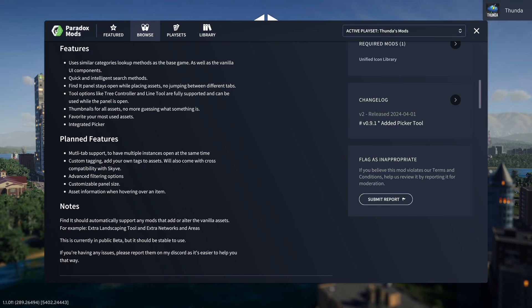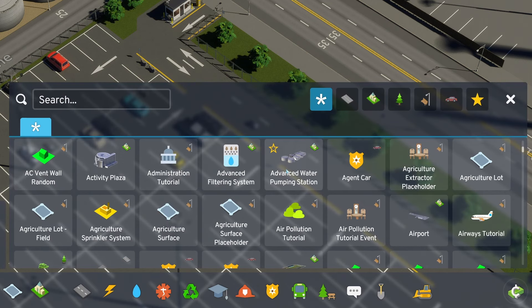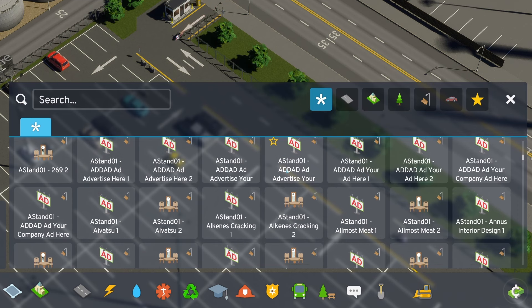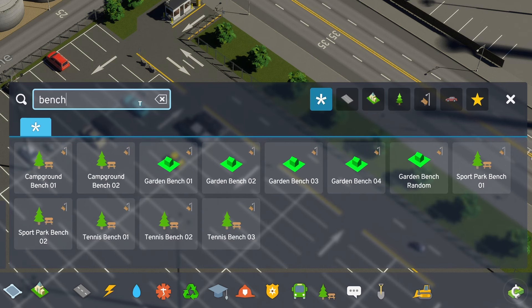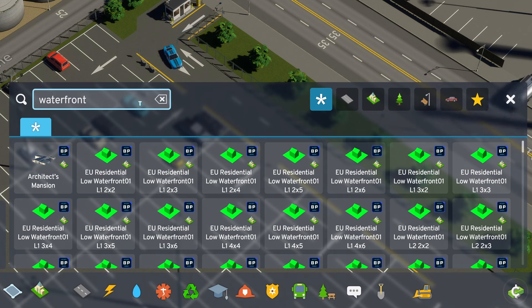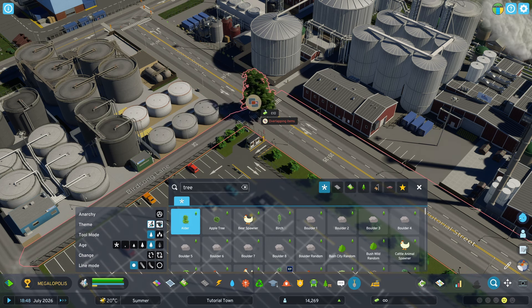There are now thumbnails for the assets as well. I didn't use the Thunderstore version personally, but word on the street is that it didn't have thumbnails due to an integration issue. The good thing is that's no longer an issue now. We get little icons so we can see what type of prop or asset it is — not all of them have exact pictures, but they're good enough to get a pretty good idea. The Thunderstore version just had box icons so there was no telling the difference between things. And who knows — in the future we might get little icons of each one, or asset creators might upload images so we can see what each one looks like.